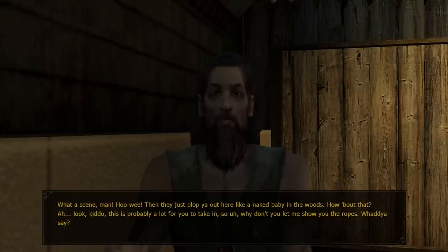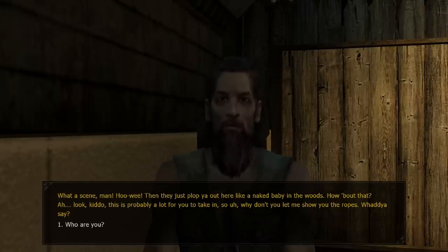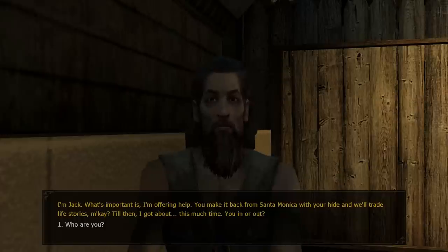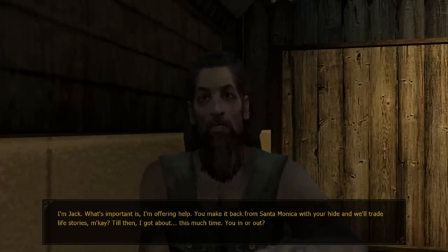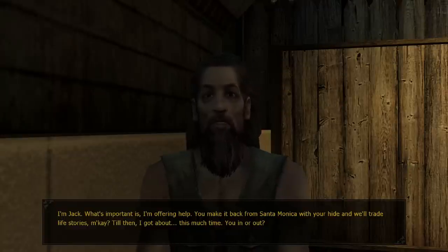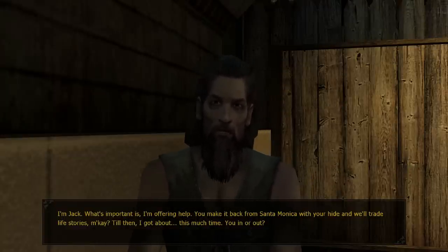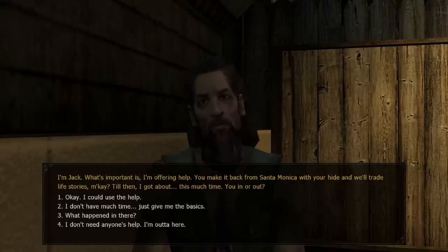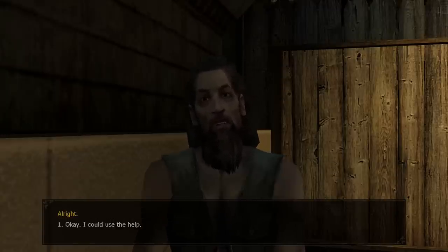Then they just plop you out here like a naked baby in the woods. 'Look, this is probably a lot for you to take in, so why don't you let me show you the ropes? What do you say?' 'Who are you?' 'I'm Jack. What's important is I'm offering help. You may get back from Santa Monica with your hide, and we'll trade life stories. You in or out?' I guess this is kind of like whether you want to go into the tutorial or not — I do. 'I could use the help.'